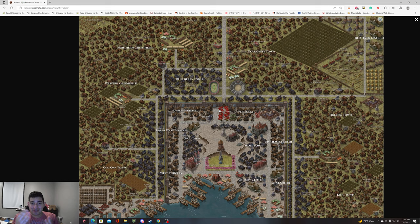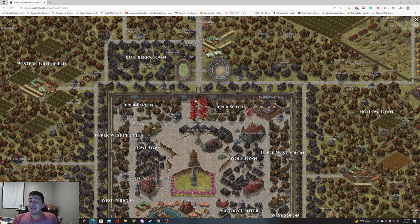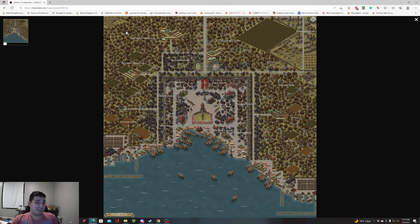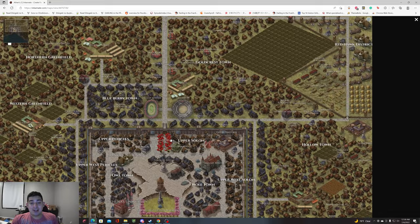For example, my players fought a gang — burning, riots, the whole thing — and when they came to the front gate they saw two construct sentinels. The constructs didn't let any Leonin into the city, since they're second-class citizens. One of my players was a Leonin, and after some police discussion they said: you can enter the city, but one of these constructs is coming with you the entire time because you have guild hall business. Things you can do for your story.